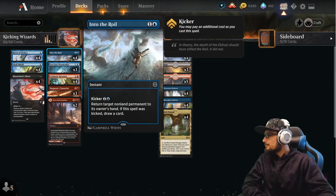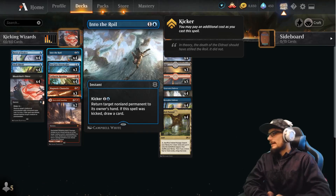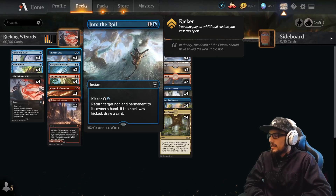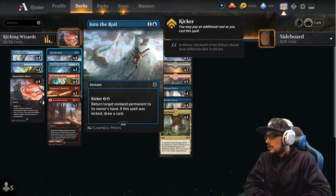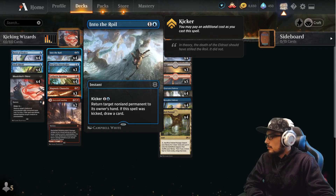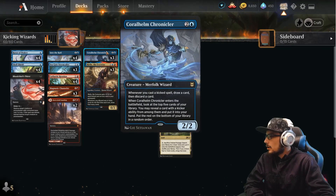We can also copy Into the Roil — instant speed for two, return target nonland permanent to its owner's hand, and we can kick it for an additional two (four total) to draw a card. So again, a great spell to double up with via our Seagate Stormcaller.